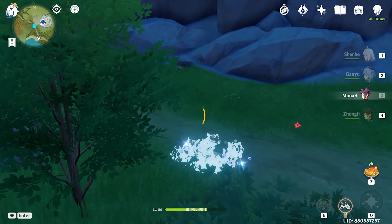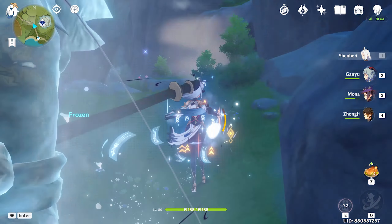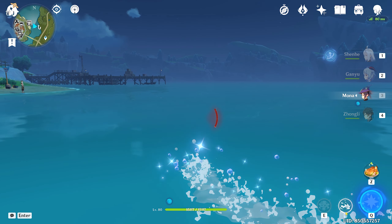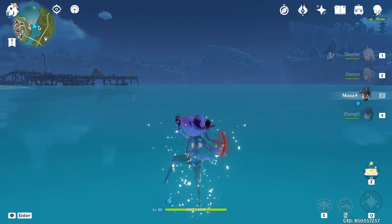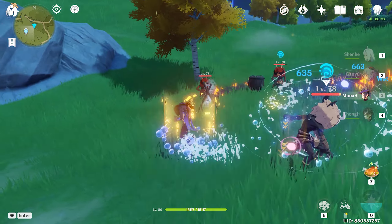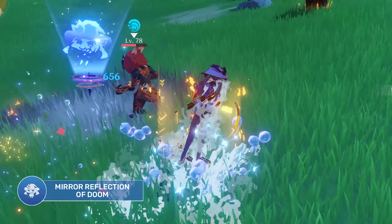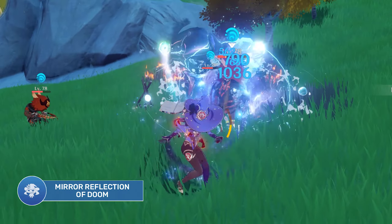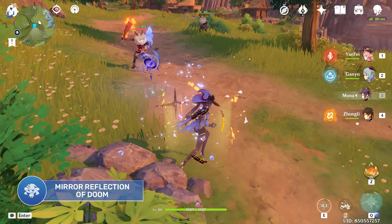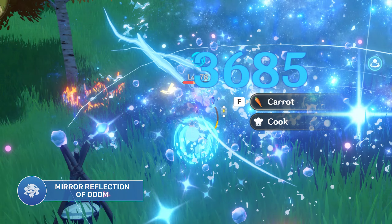Do note though that if you run out of stamina while sprinting over water, you will drown. Mona can also easily apply wet status to opponents with her normal attacks, as is the nature of a catalyst user. Her elemental skill is the Mirror Reflection of Doom. This summons a decoy that will distract enemies while periodically dealing hydro damage to them. If the skill is held, Mona will take a back step as well. Once the decoy expires, it explodes, causing AoE hydro damage.